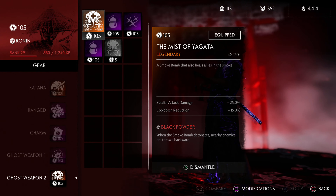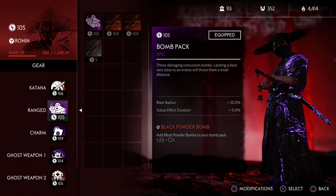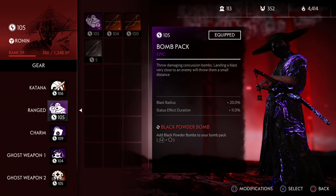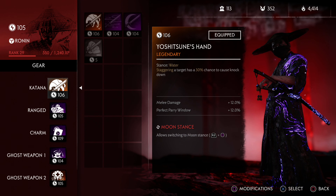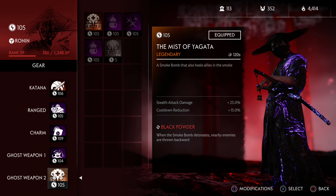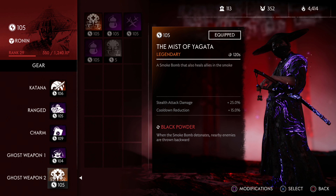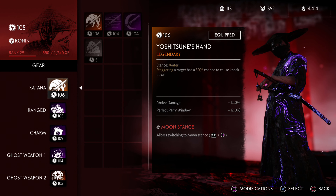There's also the Healing Gourd which heals nearby allies when used. You can take either the Healing Gourd or what I have, the Mist of Yagata - this is what I recommend. To sum it up: if you're going to equip two legendary items, which is what I recommend, go for one in the katana slot and one in the ghost weapon two slot. In the katana slot, either Yoshitsune's Hand or the Master's Katana, with number one being the Master's Katana.